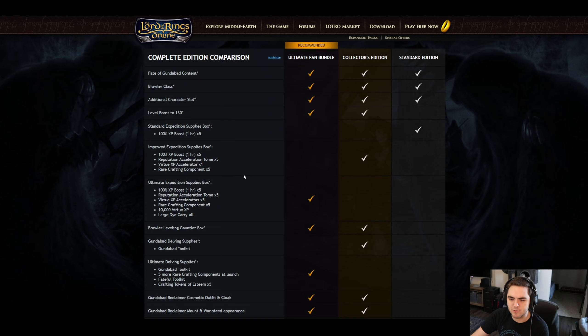Clicking 'more details' brings us down to the comparison table. The level boost to 130 is available in Collector's and Ultimate Fan Bundle. Standard Expedition Supplies — which is what the Standard box includes — is just five 100% XP boosts. The Improved Expedition Supplies for the Collector's Edition has Rep Accelerators, Virtue XP Accelerators, and five rare crafting components.